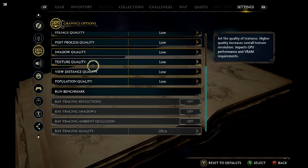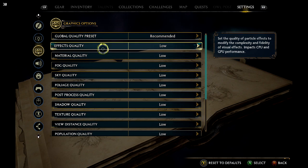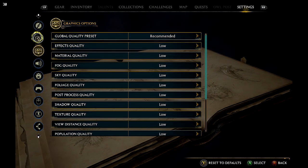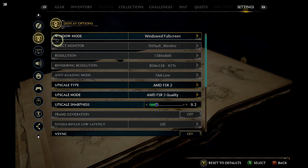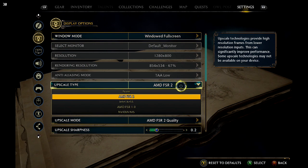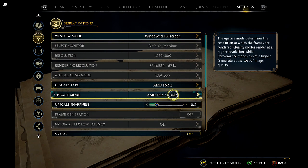Put everything to low — you're gonna need to set everything to low. It's a pretty demanding game. Also if you go into the Display Options, you want to select AMD FSR 2.0 and set it to Quality.